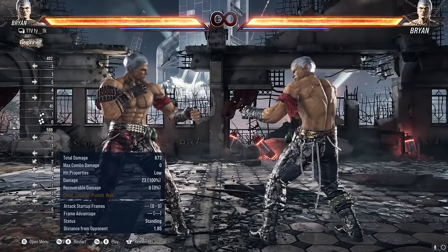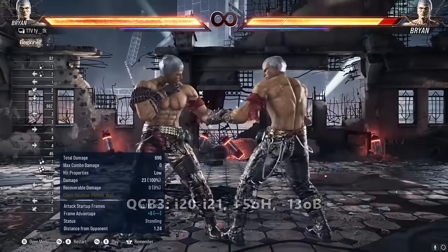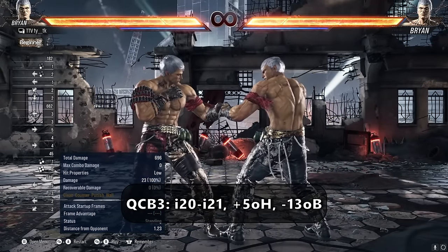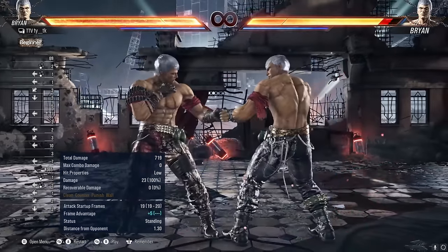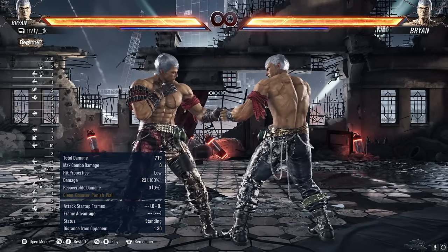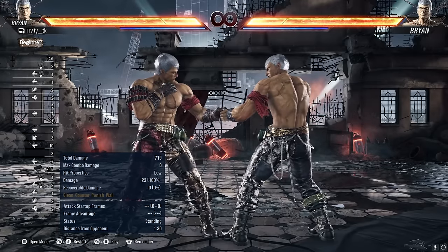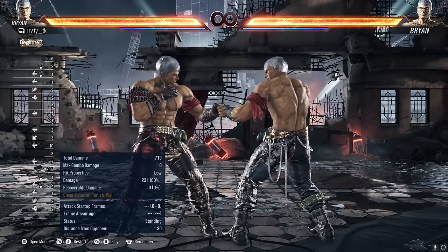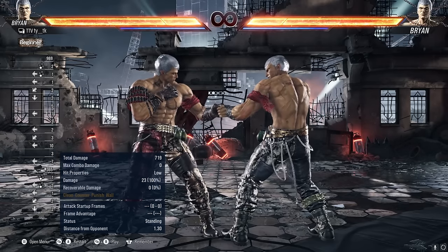QCB3, or hatchet kick, is Brian's scariest low by far. It is relatively slower at around 20-21 frames with the QC back input adding a few frames, but it tracks amazingly, has huge range, and does an astonishing 23 damage while granting you plus 5 on hit. This is easily one of the strongest non-heat lows in the game and one of the biggest driving forces behind Brian's strong neutral. You can do it up close or from mid-range, use it to start offense, or just to get a chunk of damage. If this low counter hits, you get a free guaranteed QCB4 afterwards, granting a mini combo that does 45 damage.